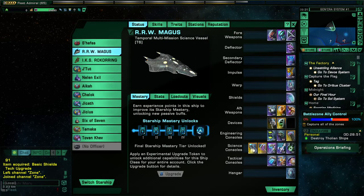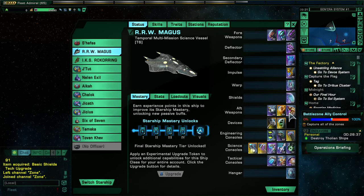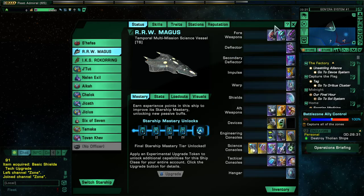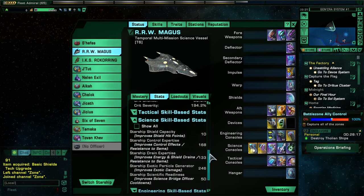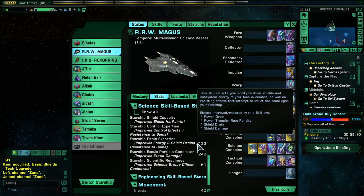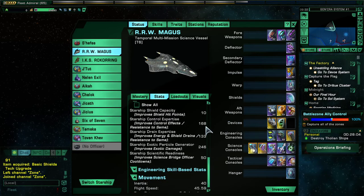This was a mid-grade sci torque build and you can see it's capable of doing serious amounts of damage. The only energy weapons in the build are really there for the three-set bonus. The bulk of the damage is coming from the three torpedoes and all your exotic damage abilities. Your key science stats — control expertise, flow expertise, and particle generators — these are the sort of figures you should be aiming for. They're decent.